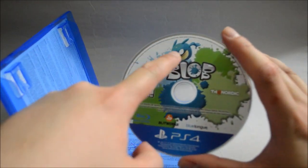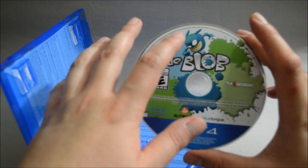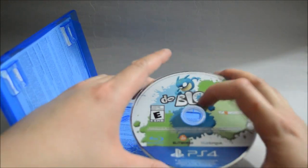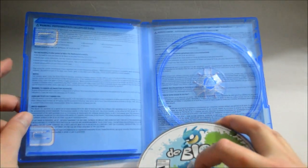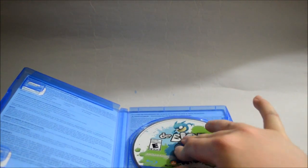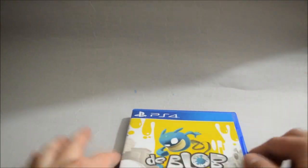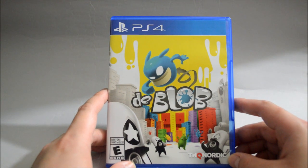We see de Blob on the game disc. Whenever I see the blob, it always reminds me of Android. And let's just check the back of the cover — it's one piece of information in two different languages. So I think that's it for this unboxing of de Blob for PS4. Thank you for watching and don't forget to subscribe for more unboxing in the future.